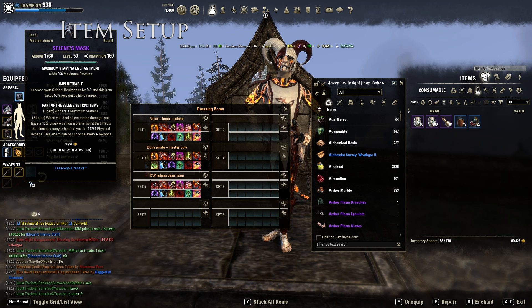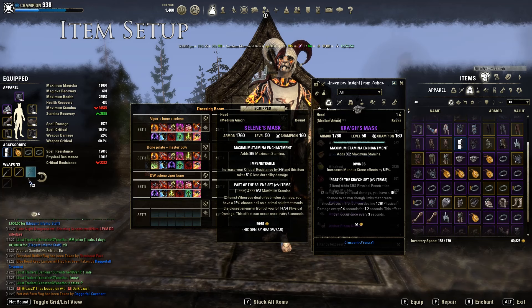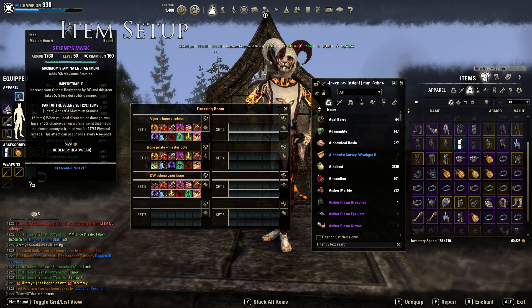That's why Selene is a really good set for me. But if you don't like Selene, you could always use Troll King, which is really awesome. You could also use something like Cracks with one piece Malacath if you want — it's really up to you. Troll King is really top tier as well; it's even better if you want to survive in outnumbered situations, but I like to do damage so I go Selene.